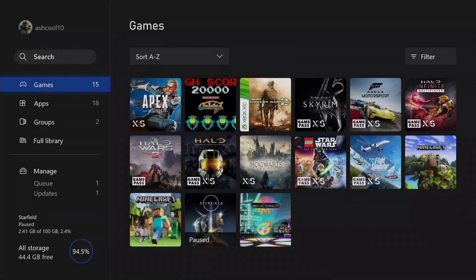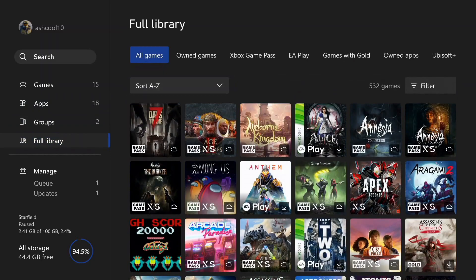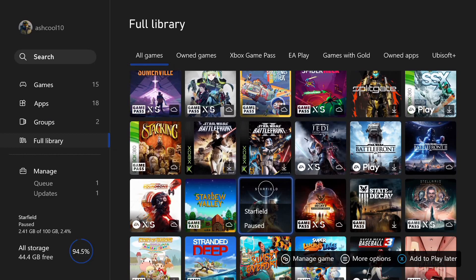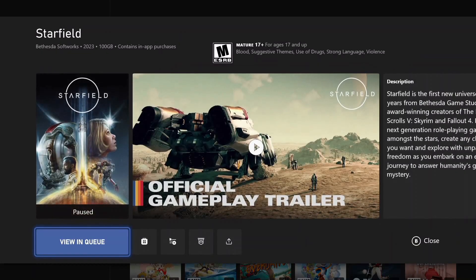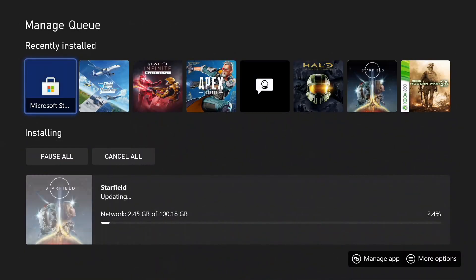When you purchase it, it should give you an option to download right now. But if it doesn't, simply go to your games and apps, go to all games, and scroll down until you find Starfield. Once you find it, you can start the download and it'll go into the queue. It's around 100 gigabytes to download.